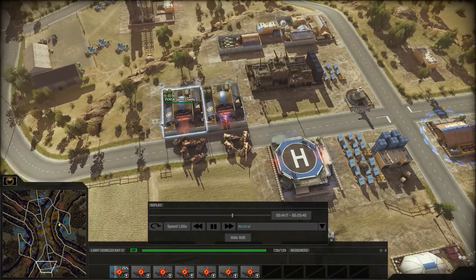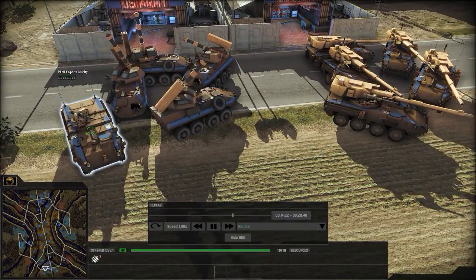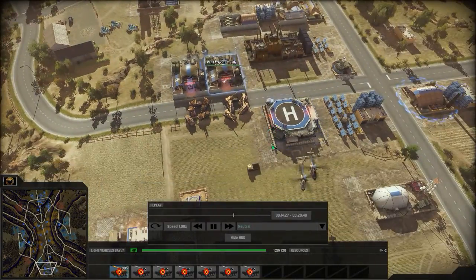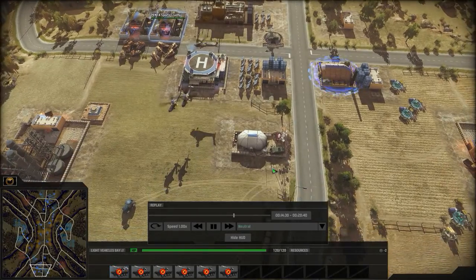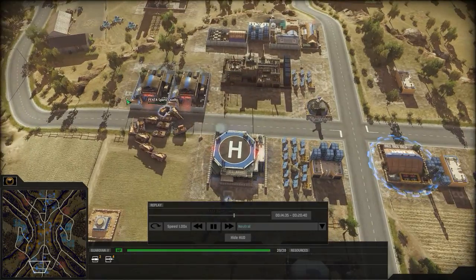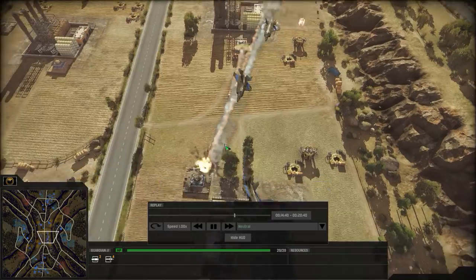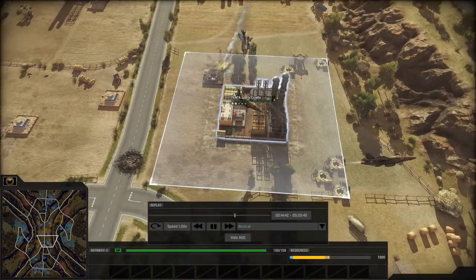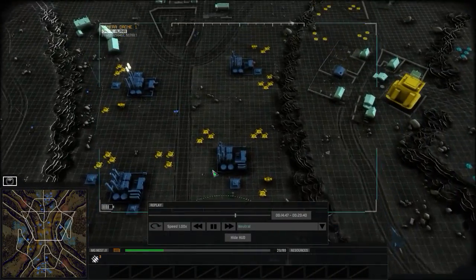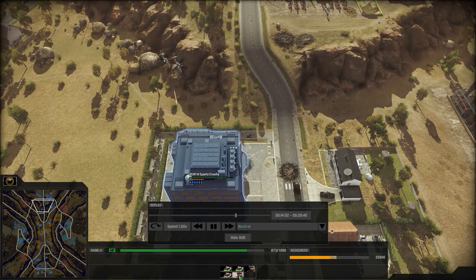One vehicle bay pumps out blazers, the other striker MGSs, and he has a striker ACV. Mano is also getting more attack helicopters — quite a big force building up. He gets F-35s flying in the air, taking pot shots at the MG nest. The attack helicopters are still pounding his bank.